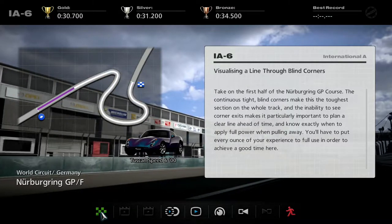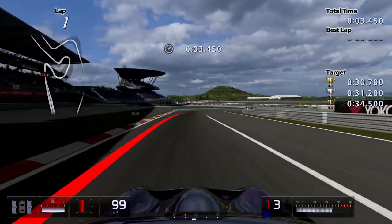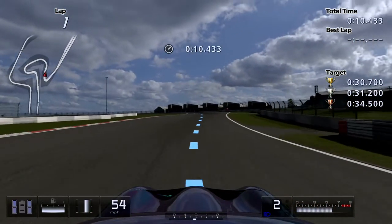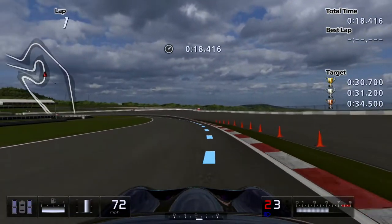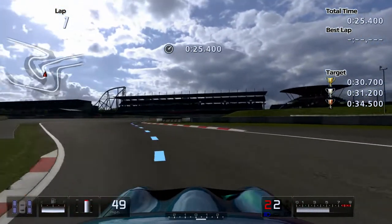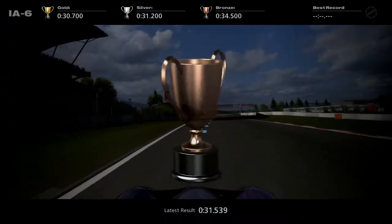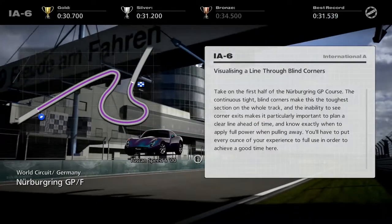So for this challenge we need to visualise a line through blind corners. I imagine we have no braking line or driving line. Oh, we do! Interesting. I'm not a great fan of TVRs, though. They are very good cars and they're British. I'm not even re-attempting that. I will take bronze. That car is disgusting, I never want to drive it again. TVR Tuscan — it's horrible. And I've offended someone by saying that.